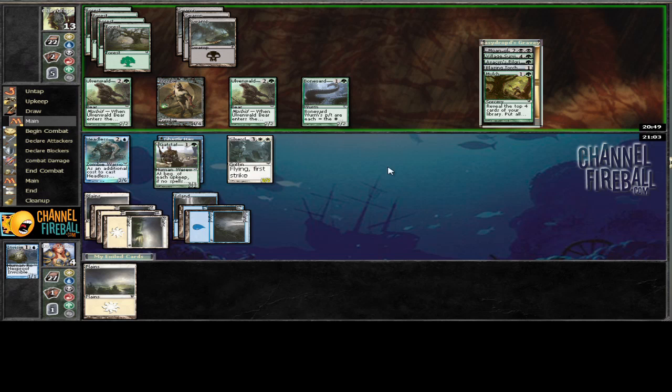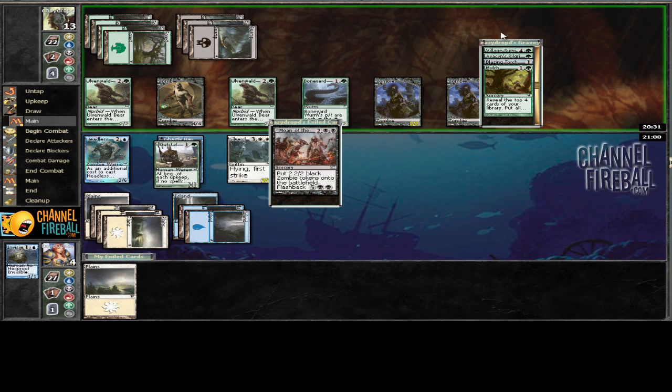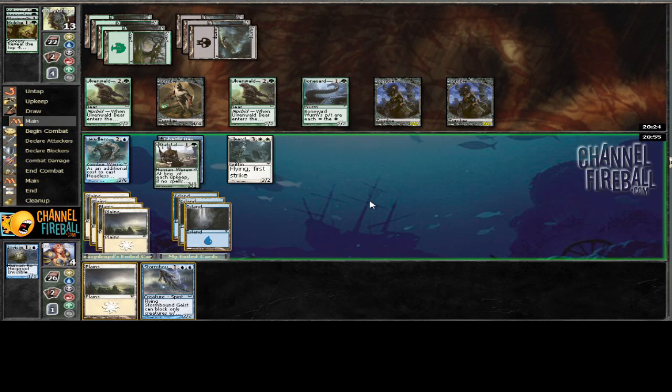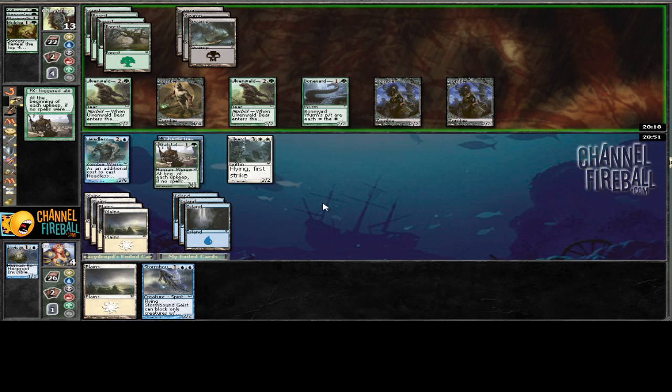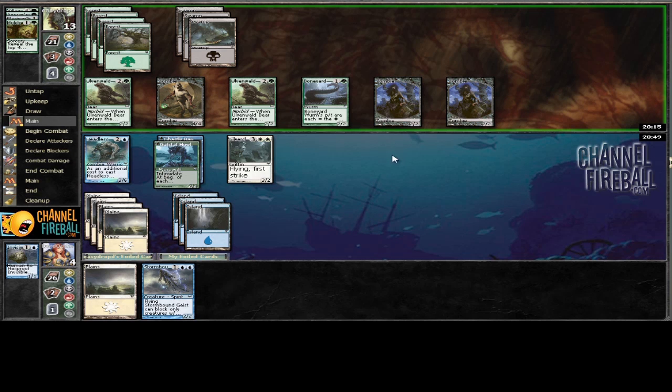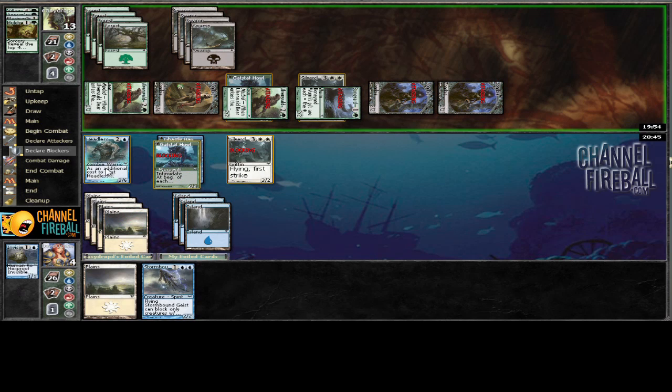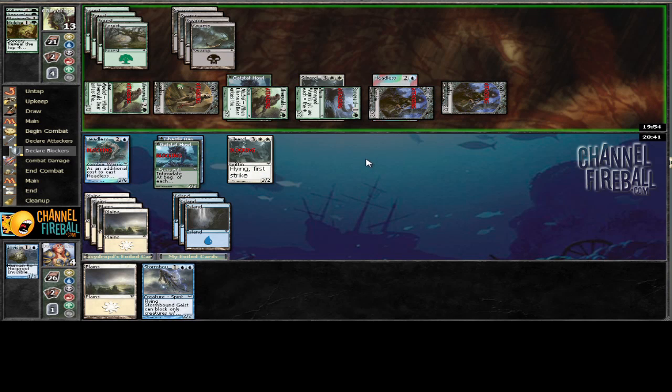We're at four life and I can only assume he's going to flashback Moan of the Unhallowed and pass the turn - or he might attack. There's Moan of the Unhallowed. We have to draw a good spell, otherwise we're done. We'll pass the turn and see if he plays anything - because he can just attack with everything and we'll be more than dead, which I assume he's going to do. Turns out Moan of the Unhallowed is a pretty good card. One last zombie - there we go, just like a champ. First strike blocks one, block another, block another - still dead, even if we had Rebuke.